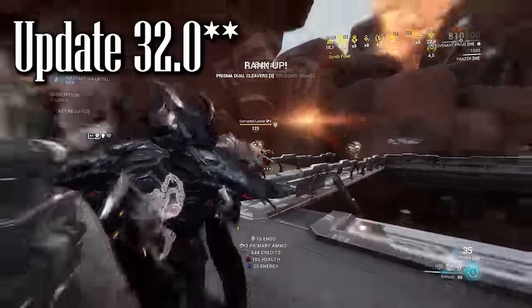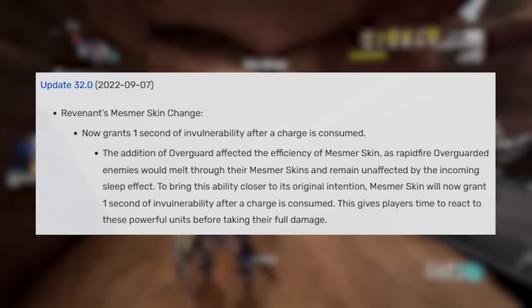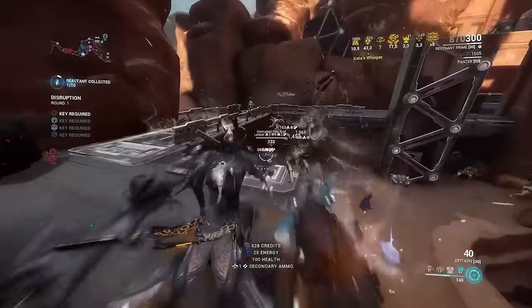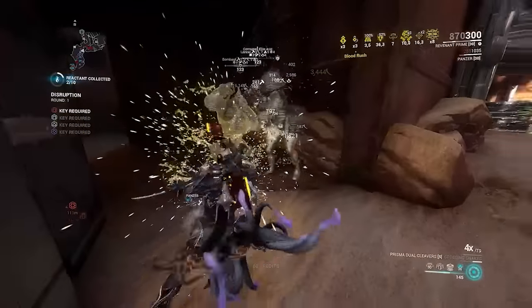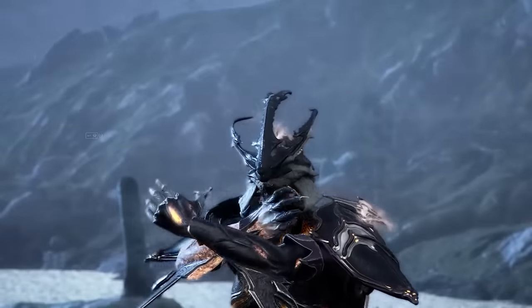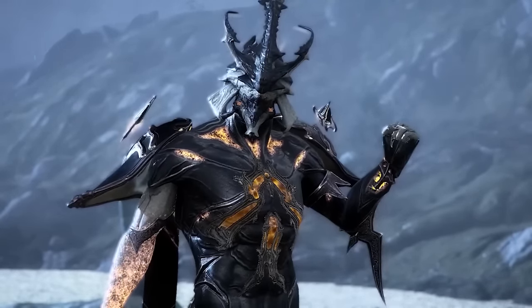Finally, the big one — update 30.2. Mesmer Skin now gains a 1-second immunity period every time a stack is depleted, thus giving Mesmer Skin gating, which was a huge boost to survivability. Up until this point you had to pay close attention to the shield stacks, but now with the gating mechanic implemented, you had a much easier time keeping up the stacks for a longer period of time. Pair this with Reave and Enthrall allowing you to regenerate your stacks, and you became truly immortal as Revenant. Revenant had the Subzunum system to boost gun damage, Mesmer Skin to protect from all knockdowns and staggers, was able to regenerate his skin stacks, and now with Arcane Shards, Revenant became a complete beast of a Warframe.